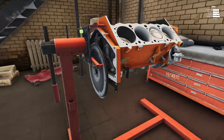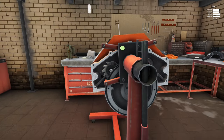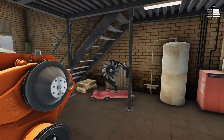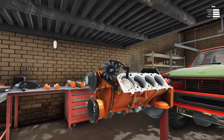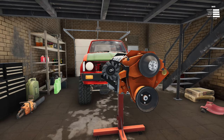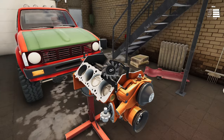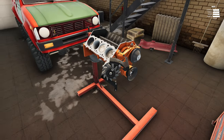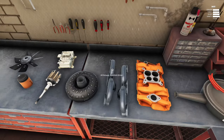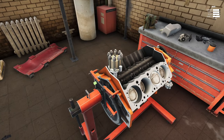Now the alternator — I'm not sure where it goes. I know where the water pump goes but the alternator I'm not sure. Maybe I have to put something else on first. Doesn't an alternator normally go on the side of an engine block somewhere — like about here? No... oh man.